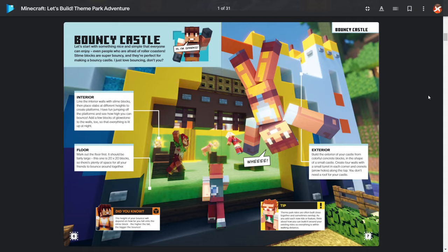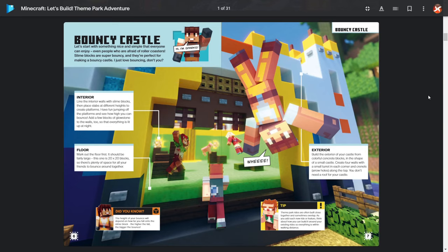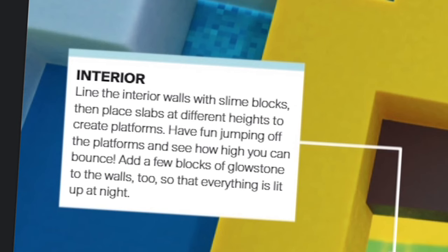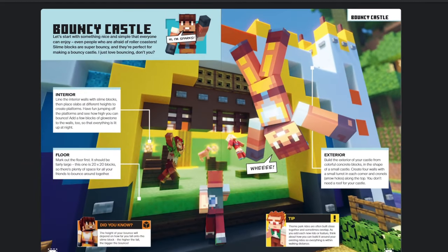We have a tip that says the park rides should be close together and kind of overlapping, so we're going to keep that in mind for future builds. The interior and floor is going to be pretty simple with slime and a few slabs — the exterior is the main part. We're going to build the castle. Colorful four towers, a little mini castle.